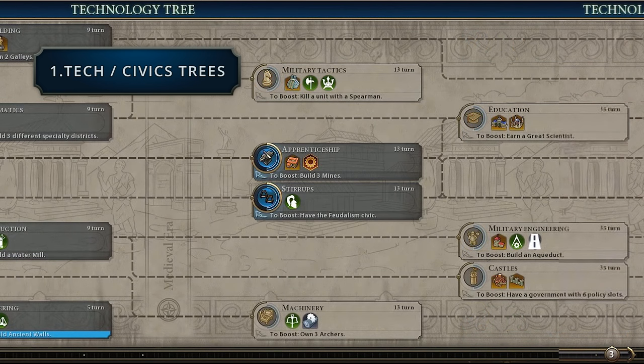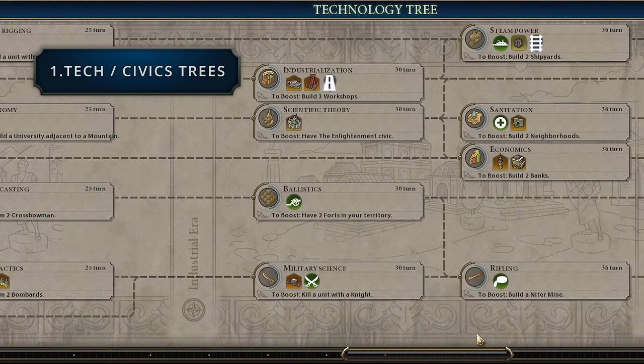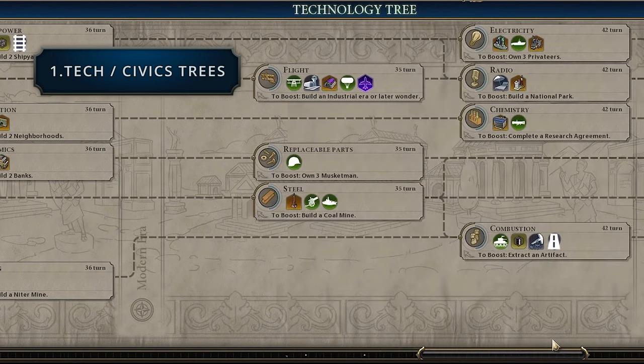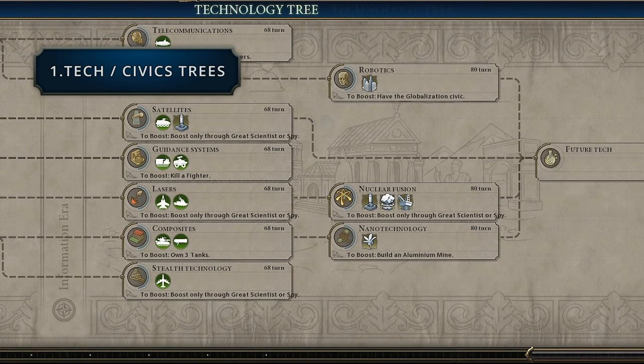In the medieval era we get military tactics, castles and education. In the renaissance era we get cartography, mass production and gunpowder. The industrial era has industrialization, steam power and sanitation. The modern era gets you flight, combustion and electricity. The atomic era gets you rocketry, computers and nuclear fission. And finally in the information era we've got satellites, robotics and nuclear fusion.